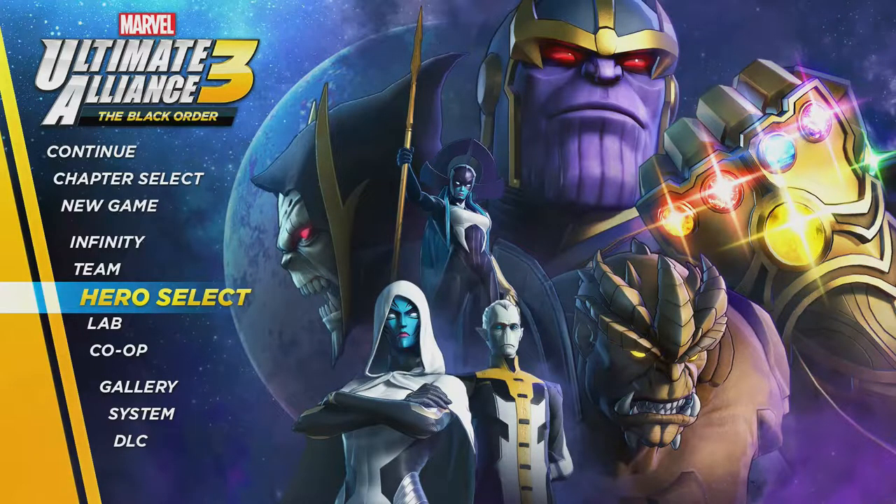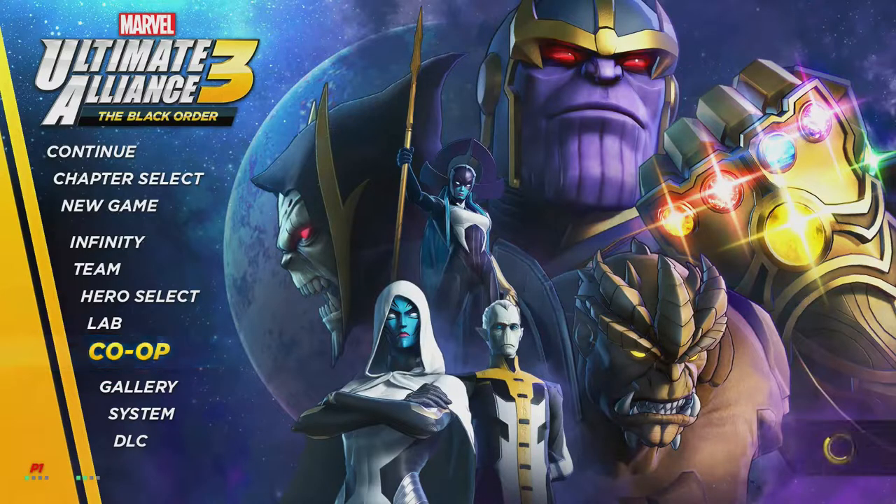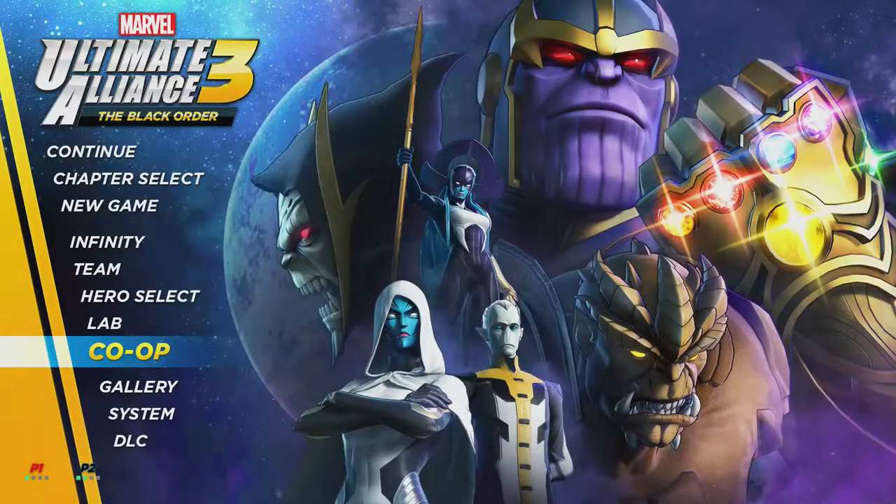What's up guys, this is just a quick tutorial on how to do the combo co-op glitch on Marvel Ultimate Alliance online. All you really have to do is connect two controllers, make sure the player one and player two icons pop up, then click co-op, then offline. After you do that, all you have to do is go online and then join your friend's lobby.